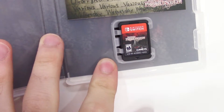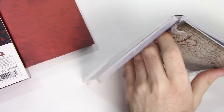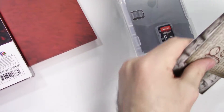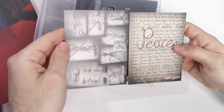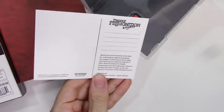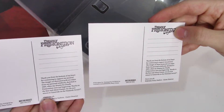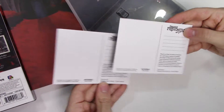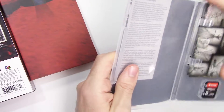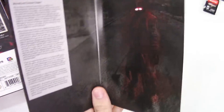We have the game card right there, and then we have this little booklet — or they're postcards, that's what they look like. Here's the back, and we do have this little picture of the character again behind the insert.